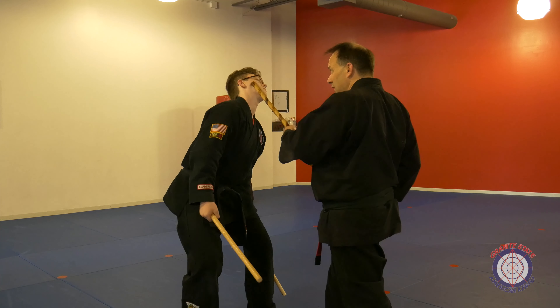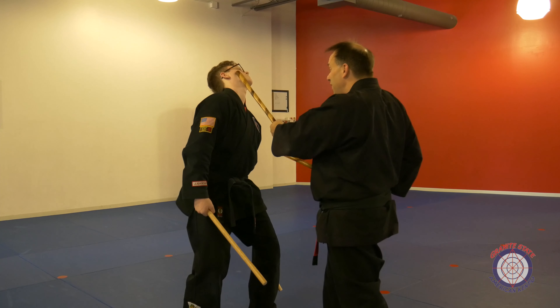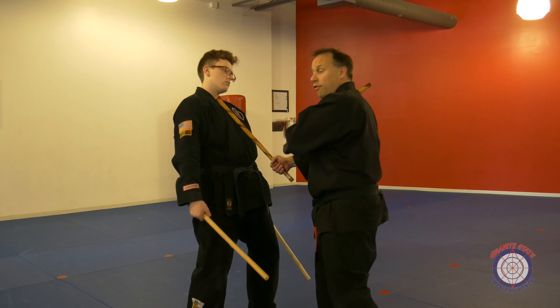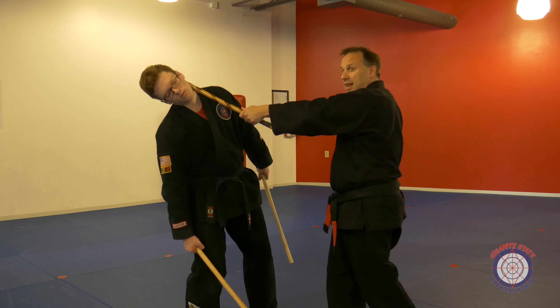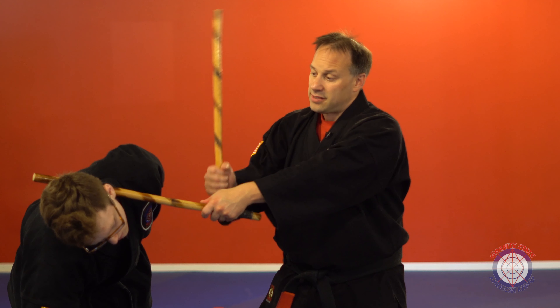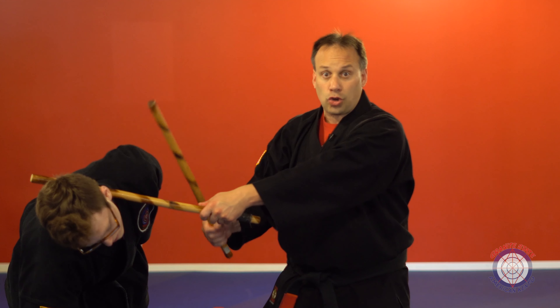I'm gonna thrust up to possibly his eye, then go to his throat. As I step over I'm going to hit the side of the head, and then when I unwind I'm gonna step up and have my stick hit on top of my other stick to create a concussion effect. Like so.